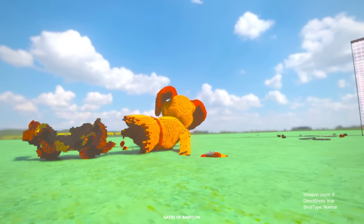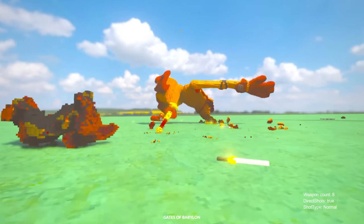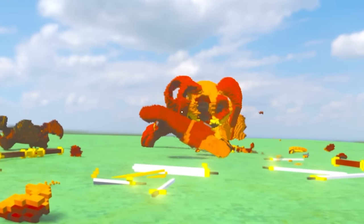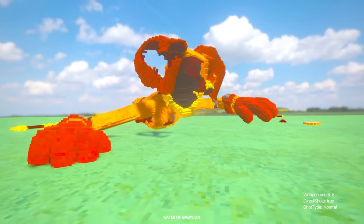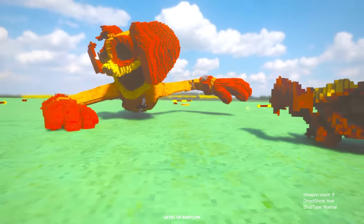How does this thing work? You can shoot swords, shoot spears. It's like I'm trying to shove him off the map. Got him in the back of the head — that would have hurt. Is he still alive? Just. He's still going, still crawling around. He actually crawls perfectly on really flat ground, which is cool.